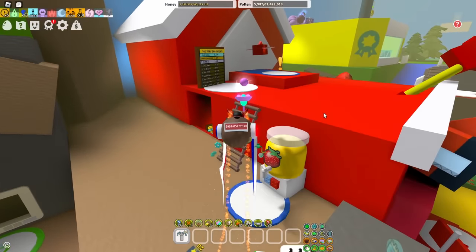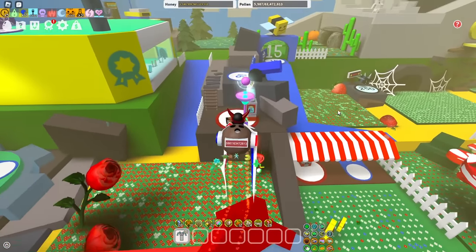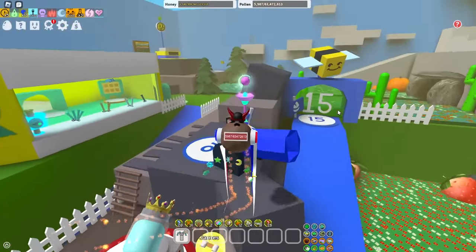They added stickers — sticker printer, sticker sprout, hive skins, nectar condenser, trading. Yeah, they did add trading. Hive hub, new leaderboards, hub field shop, stuff like that. Okay, neat.